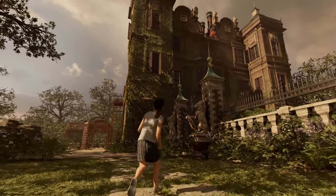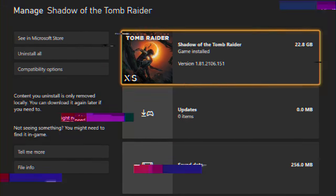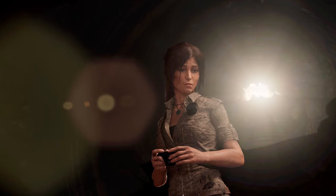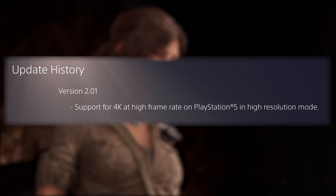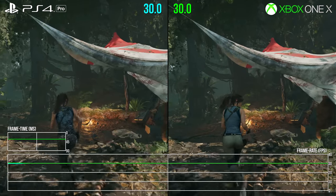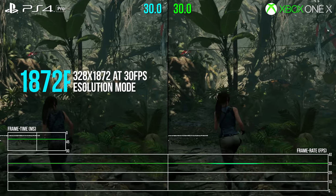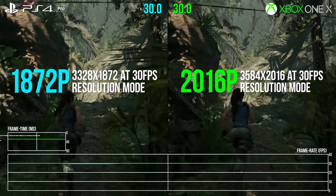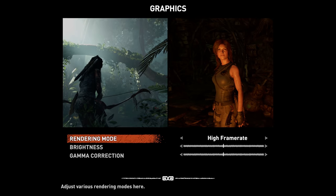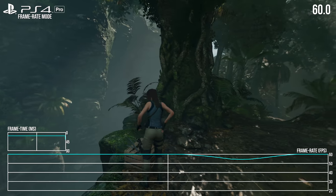The game is now labelled as optimised for Xbox Series X and S, giving it some next-gen credentials on the Xbox dashboard. Meanwhile, you still have a PS4 app label on the PS5 menu, but the patch notes mention support for 4K at high framerate on PlayStation 5 in high resolution mode. To recap, Shadow of the Tomb Raider's resolution mode previously ran with a 30fps cap on PS4 Pro and Xbox One X at 1872p and 2016p respectively, with a framerate mode at 1080p for 60fps.